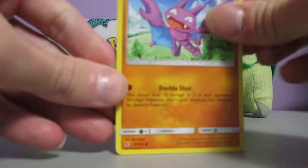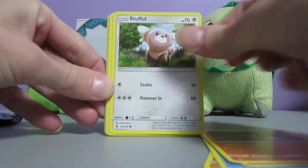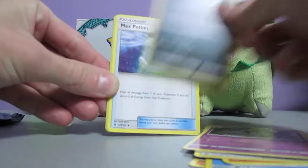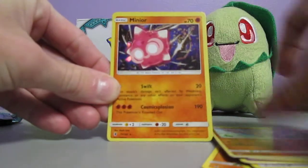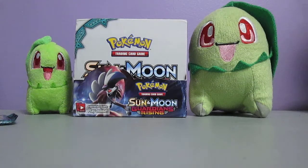This pack starts out with Gligar, Vanillite, Mudbray, Salandit, Stufful, Fighting Energy, Gatharita, Sableye, Max Potion, Gligar Reverse Holo, and a Minior Holo. I think Minior is a really stupid Pokemon to have as a holo card, but who am I to judge, right? On to the second to last pack.